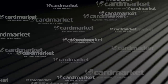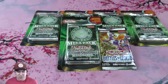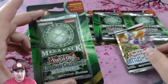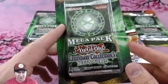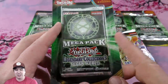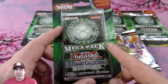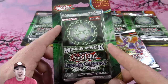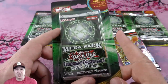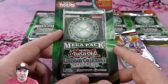This video is powered by cardmarket.com. What is cracking, YouTube, Jobber here, and we're going to be popping open five of these mega pack Legendary Collection 3 Yugi's World mystery blister pack things. I actually think these are really nice because on the old sets you do have the gamble — if you pull something super epic it's worth a lot — but on the safe end, these guarantee you a common, rare, super, secret, and an ultra.